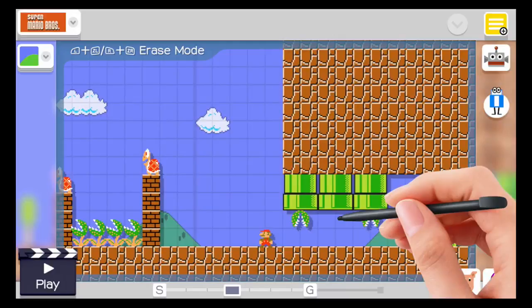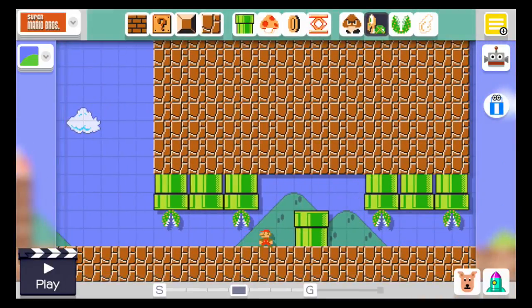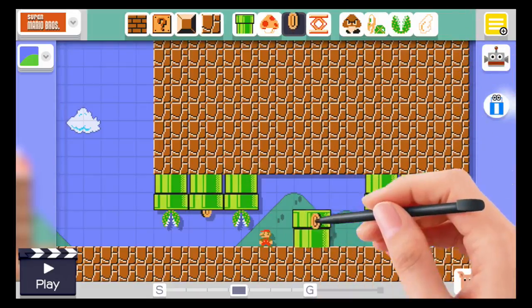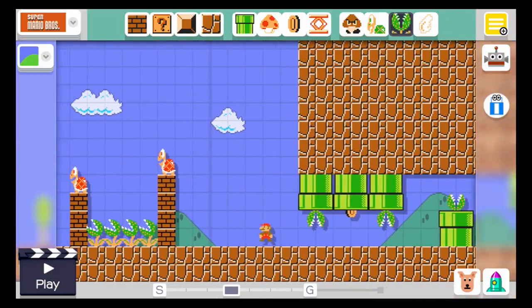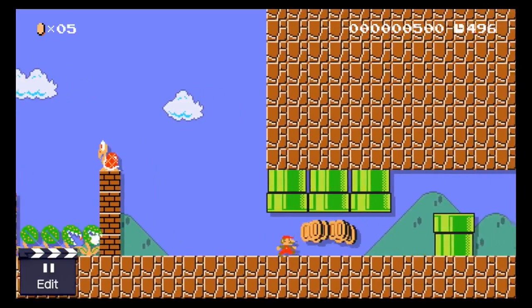We want the eraser — get rid of that guy and that guy. It'll be fine. We'll put a coin here and here and here. No, we'll put this guy here and we'll play from here. You don't just get one coin from it either.